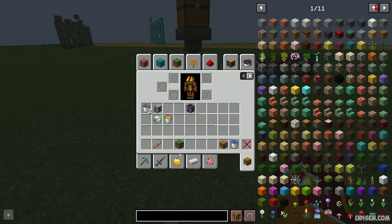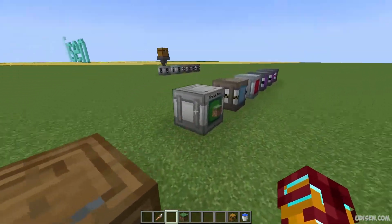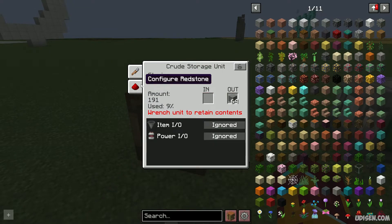That's everything I wanted to show you about the storage unit. They work perfectly. Also, you can change the configuration for redstone. By default, it works without any redstone. But you can, for example, activate the system item input/output and use redstone — so with redstone on, it only works with input/output if you have a redstone signal on this barrel. Work without redstone means it automatically locks when you activate redstone.